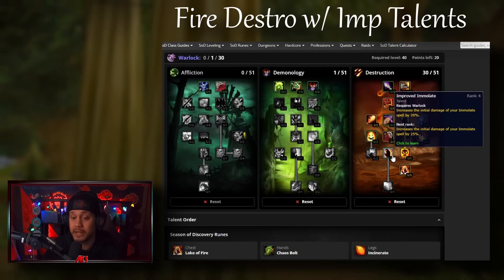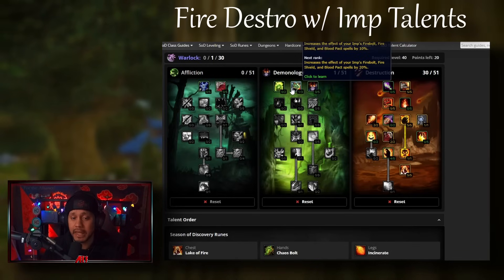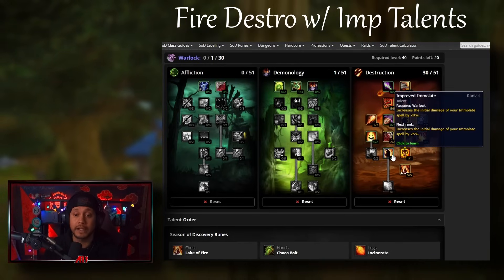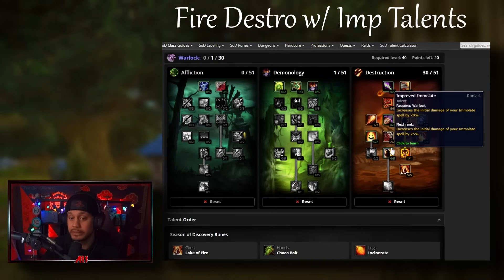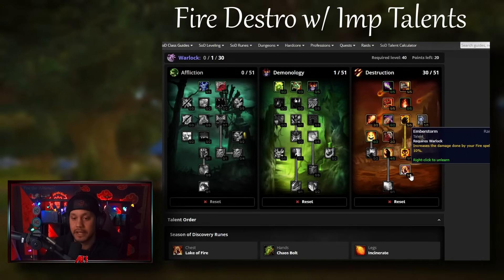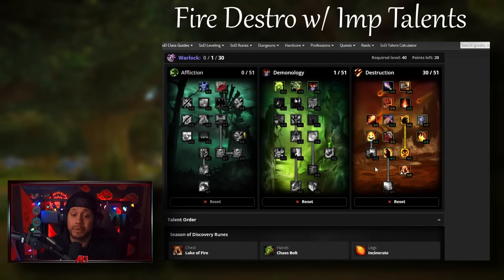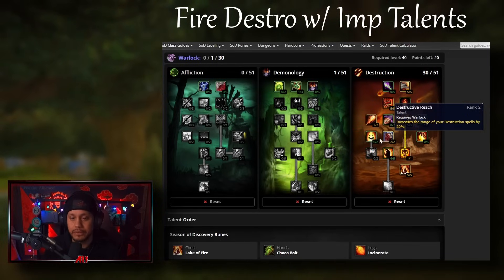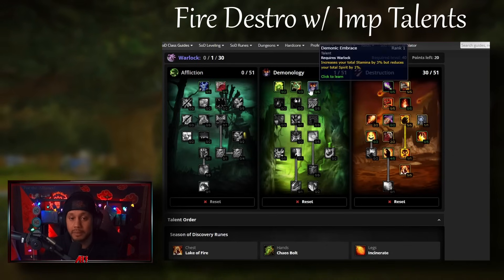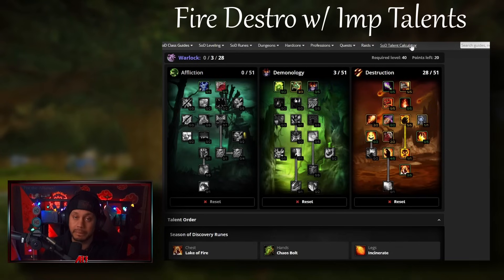The only way to get Improved Imp is to take one from Improved Immolate and two from Ember Storm, but I personally don't like losing 4% fire damage from Ember Storm. A solid variation would be to take one from Improved Immolate - only losing 5% of the initial damage of your Immolate dot, not the whole dot - and put it into Improved Imp. You can take the extra 20% for Improved Imp from Ember Storm if needed. You can also sack from Destructive Reach instead if you prefer, but those are your options.